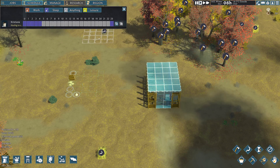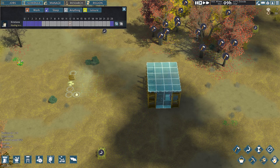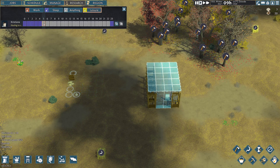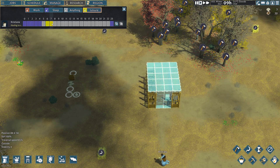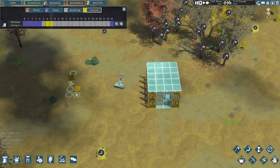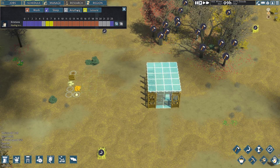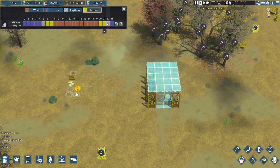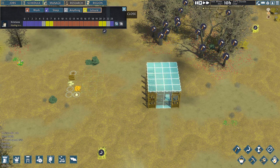As for the schedule, we need to tell settlers what they can do and at what frequency. As a standard, they need six hours of sleep. I like to give them an hour of anything, which they can utilize for whatever they like, and two hours of leisure because they have other needs — they need to pray, entertain themselves by playing Bagamon, or spend time doing other things. Then I'll make them work until about seven, where I'll give them another two hours of leisure and another hour of anything. If they need more leisure, sleep, food, or have nothing better to do, they'll go work.